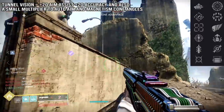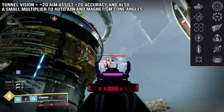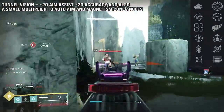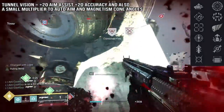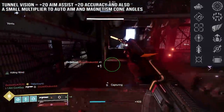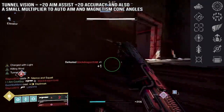The plus 20 accuracy stat is hidden — we don't know what the true accuracy stat is for any weapons aside from combat bows. But when you add accuracy to a weapon through a perk like this one, Eye of the Storm, Heating Up, anything that states accuracy — it makes the weapon land clean and it feels great in your hand. Once this perk is active, it gets the aim assist stat to 55, and it is a massive boost to aim down sight speed.